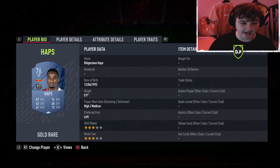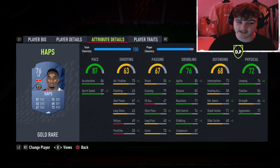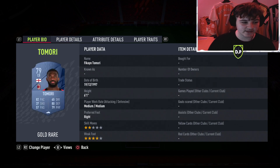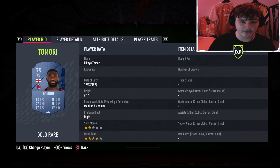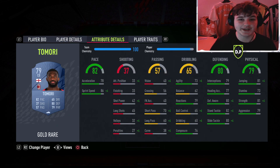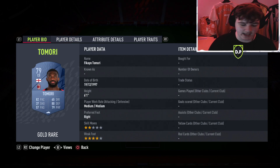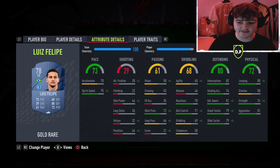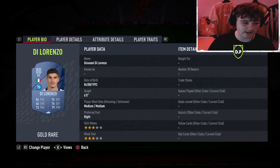At left back we have Haps — 5'9", 85 agility, really good pace. Defending isn't amazing but he'll do the job. Left center back is Tomori, 79 rated — probably around 3-4k due to the objectives spike, but what a card. In my opinion he's top three cheap gold rare center backs in the game, though obviously not on the level of van Dijk or Vermaelen. Paired with Luis Felipe — not quite what he was last year but still gets the job done with 80 defending and 73 pace.